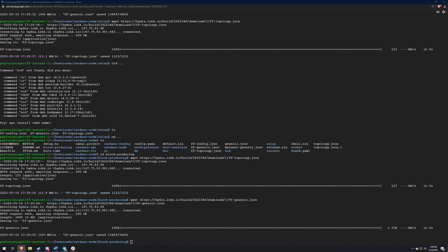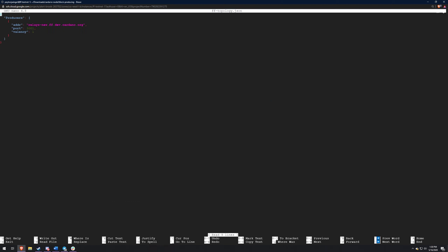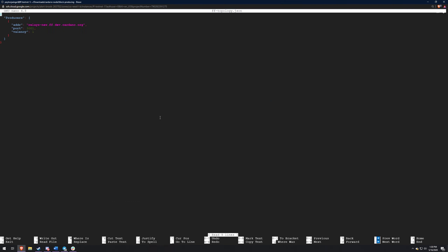These files are actually going to be the same for each node, the difference being the topology for the relay node. That's going to be where you want to connect to the actual friends and family testnet. The file you download from the wget - we'll just go ahead and have a look at it real quick. So this is the address that you use to actually connect to the friends and family testnet.